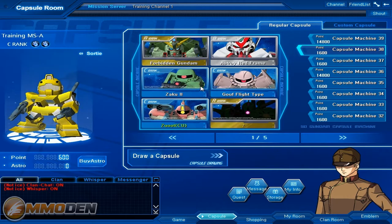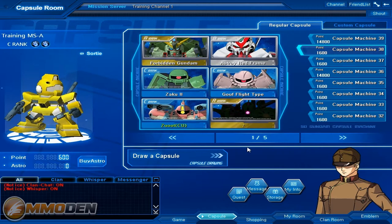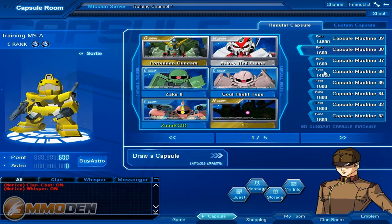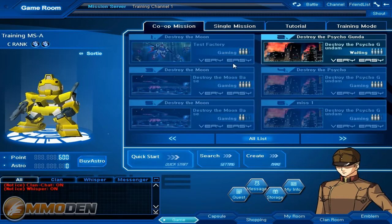You can earn these different types of capsules and each individual capsule will have different weapons and different items for you to use, whether you're in a co-op battle or a PvP battle. So it's worth it to start working your way up, collect the points, and then be able to earn the different capsules. Of course you can also buy Astro and jump right through some hoops and pick up some capsules that way as well.